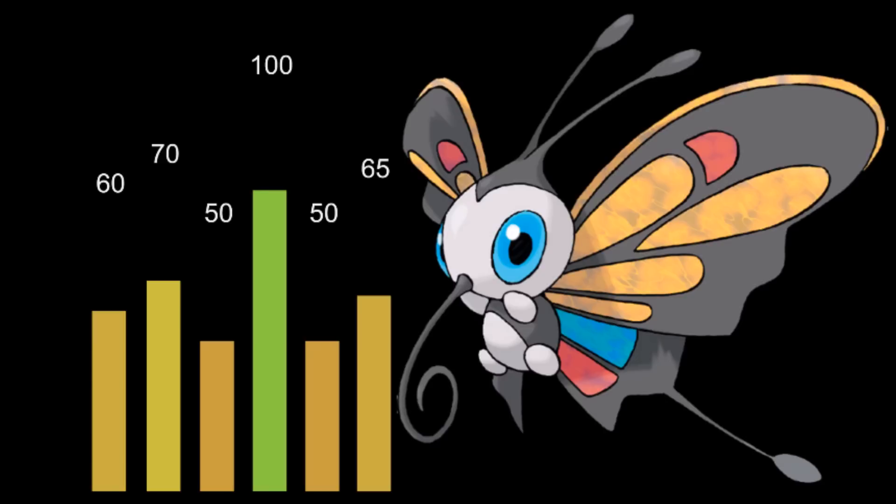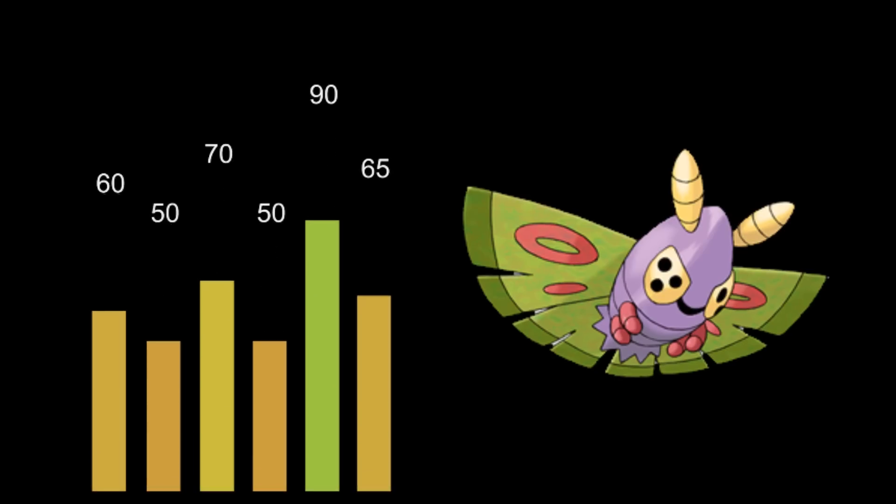Now let's look at Dustox's stats real quick. Very unimpressive stats, unfortunately. However, Dustox can be a very surprising Pokemon — even though when you look at it you have almost nothing in the stat department, your highest base stat is 90 in special defense. So it's not something we're going to use that commonly, but we're going to see how Dustox ends up playing out, and it's very surprising.